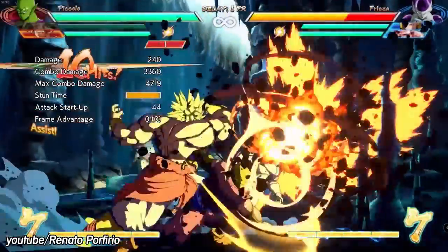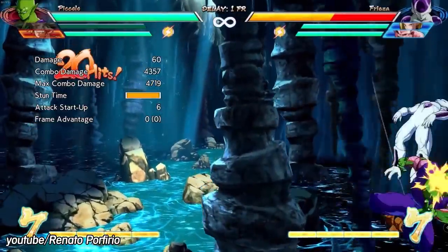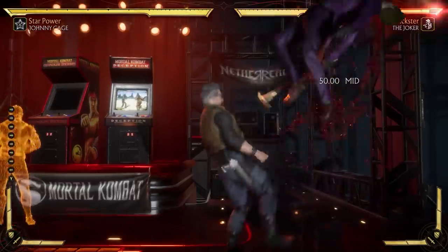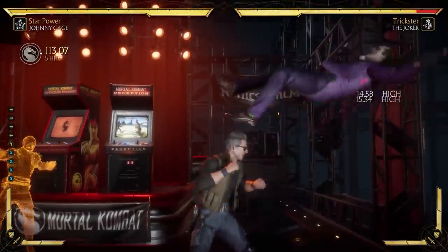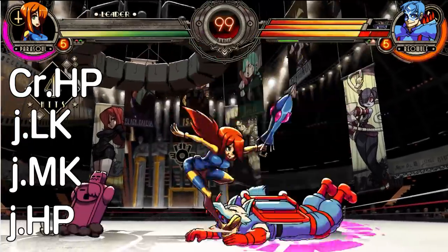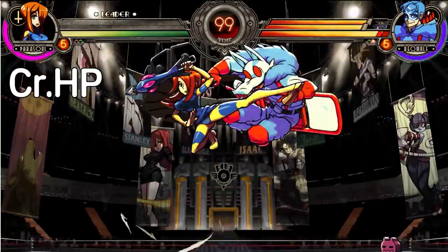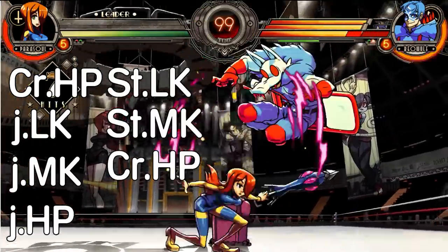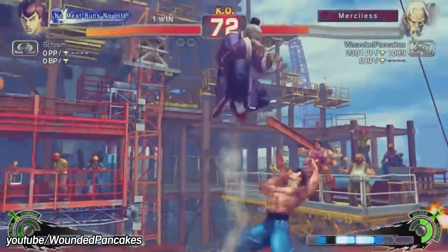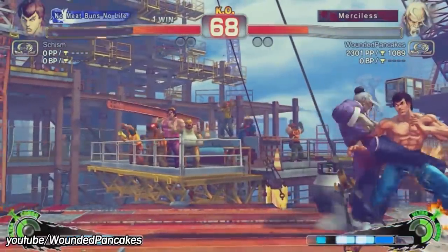Fighting game developers spend a lot of time and effort trying to prevent infinites. When a character you're doing a combo on is suddenly able to block after eating a ton of light hits, or when you can't keep an air combo going because your opponent sinks lower and lower to the ground, that's the invisible hand of the developer trying to rein in their game's combo system. However, despite the best of intentions, humans and their code are not perfect, meaning that infinites find a way.